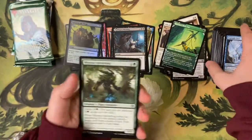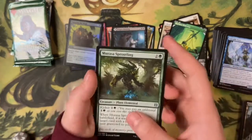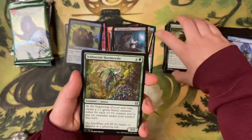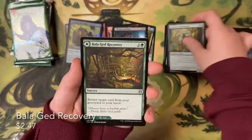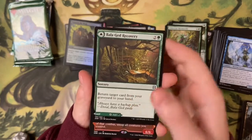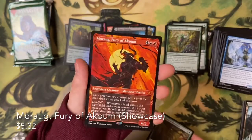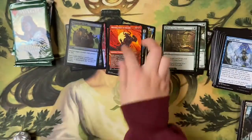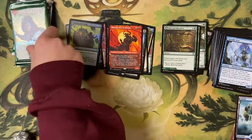Sprout Lane, Iridescent Horn Beetle — nice. And a mythic: Moraug in the showcase version — very nice, such cool art. If this is how the packs are going, this is really great. Imagine what the collector pack will be like.